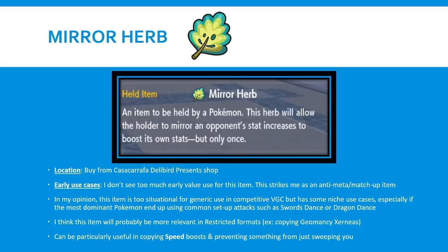There are some valuable niche use cases, especially if the most dominant Pokemon end up being common setup attackers with Swords Dance or Dragon Dance. If the meta shapes up and top Pokemon often use setup-oriented attacks, this item becomes a lot more viable. You can essentially copy your opponent's boost, which is particularly valuable in terms of speed. The idea is that setup-oriented Pokemon set up and then outspeed and KO everything. This item is interesting if you put it on something that maybe outspeeds that Pokemon - you set up, get your speed and attack boost, but I'm going to copy those boosts, outspeed you, and KO you. I think Mirror Herb will probably be a little more relevant in restricted formats. Geomancy Xerneas, for example, directly would have been a really interesting response to this item.